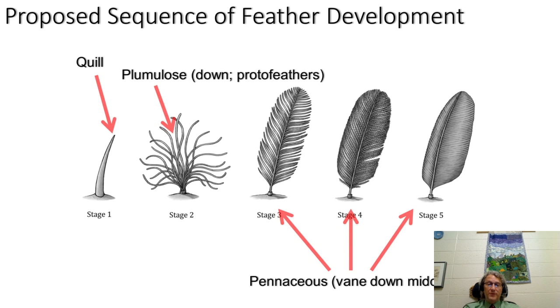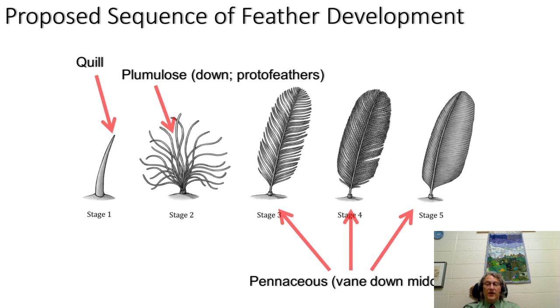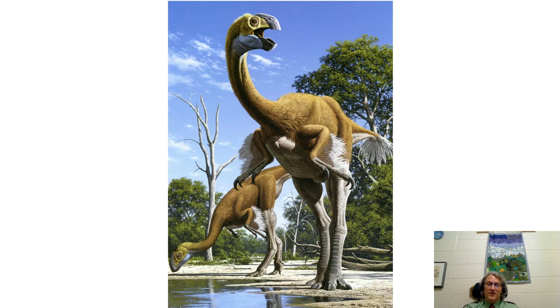A hollow quill is the ancestral feather state, supported both by phylogenetic distribution and developmental biology. The first genes that activate would just produce a hollow quill; the next set produce plumulose feathers — down or fuzz — and many types of primitive dinosaurs show this. In advanced coelurosaurs, that's where we get pennaceous feathers, requiring further genes to activate in development, so one of those initial structures becomes the central shaft and others start gluing onto that. That takes us through the basal parts of Coelurosauria. On Monday we'll get to Maniraptora, the fully feathered dinosaurs.